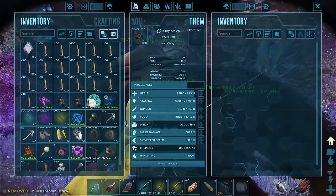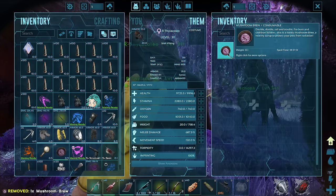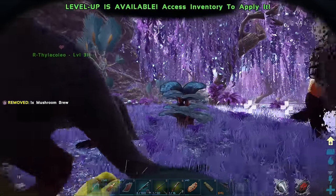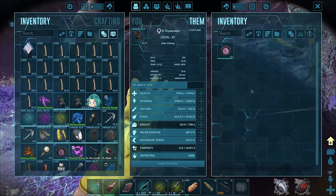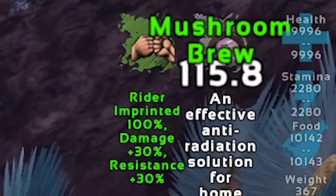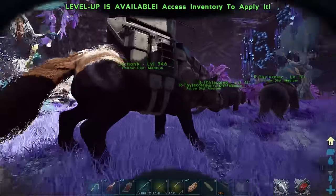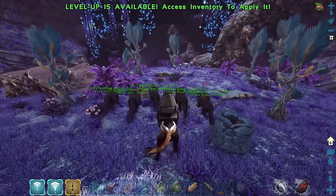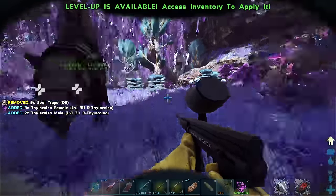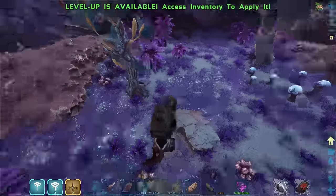So I'm gonna pop some mushroom brew onto them - that's basically gonna protect them from the elements, the radiation. Let me get all these guys popped up with this. I think it lasts like 10 minutes maybe. That does not last very much time at all. Wow, okay - it's been a long time since I used that. I guess we're not gonna bother with that then. By the time I'm in there it's probably gonna be gone, so yeah that was kind of pointless. I thought I was being a smart boy but I guess not - I should probably test these things out a little bit.